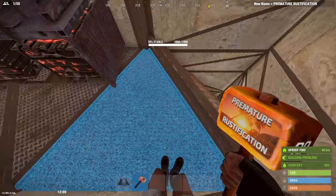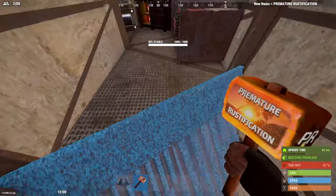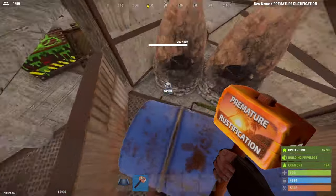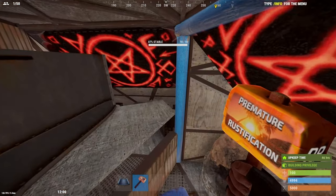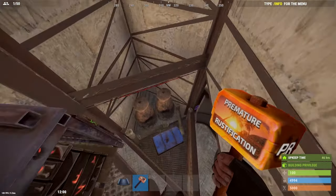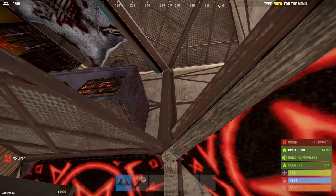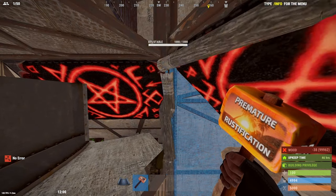Here is bunker number one. Most people think this is the bunker here, but it's not — it's actually this here. I'll just go down and open it. All you want to do is break this piece of twig and that opens bunker number one. To seal it, it's just as simple — like so.